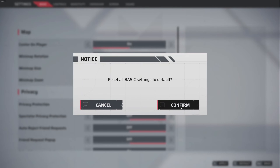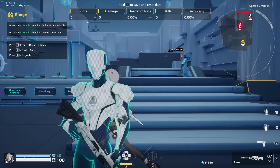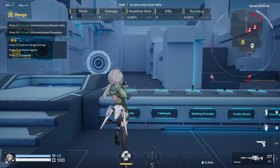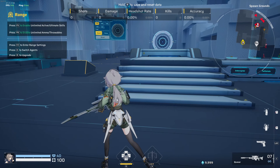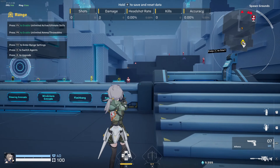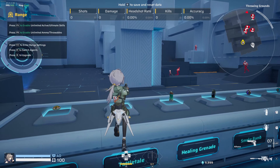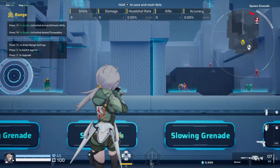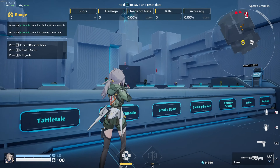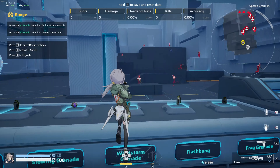Starting off, we're going to reset everything so you guys have a proper understanding. We're in the range, and on the right side you can see the mini-map is following me around as I rotate. For me, this setting is better because as I move I can tell which angles are in front of me — like the wall — and as I'm rotating I can tell where the wall is, so when enemies appear on the mini-map I can tell exactly where they are.